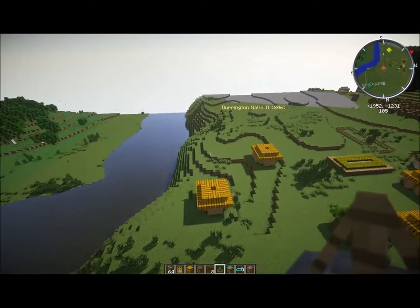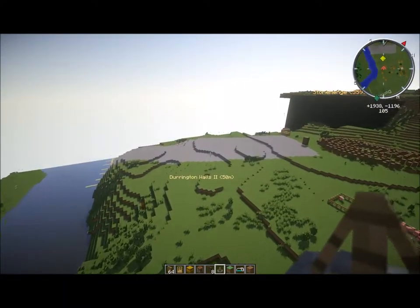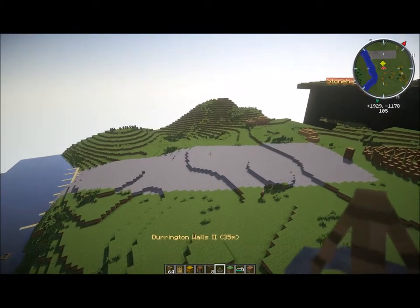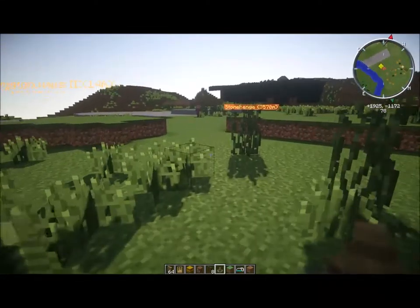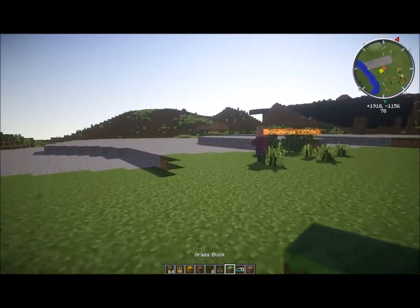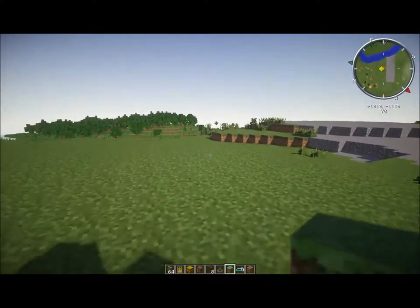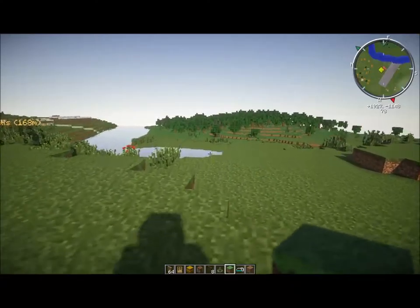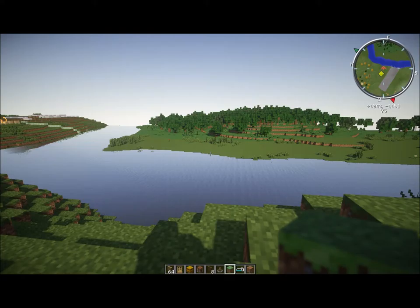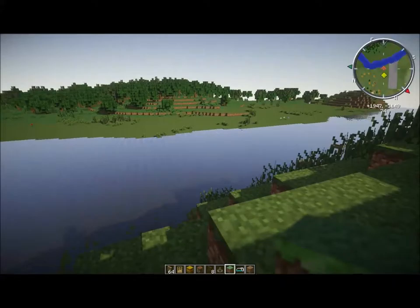Let's go over here. Here is the big gravel pathway that leads up to Woodhenge, and there's a villager looking probably rather confused by it all — which is understandable. I'm just going to go and have a quick look at the river. There's all the shaders and the reflections and the render distances — I spent a lot of money on a graphics card and I'm very chuffed with it.